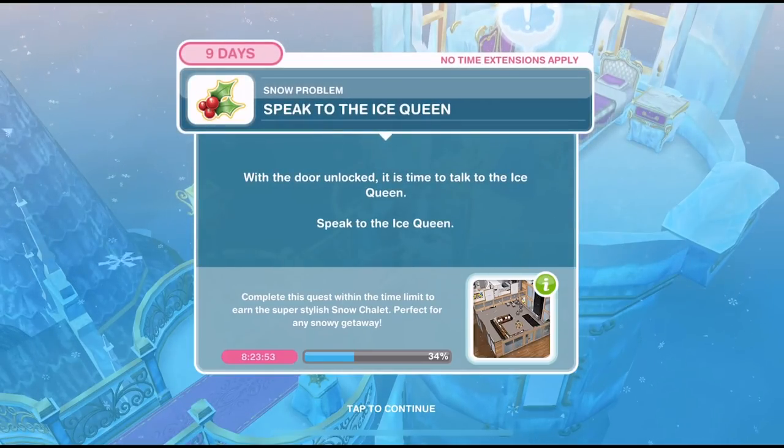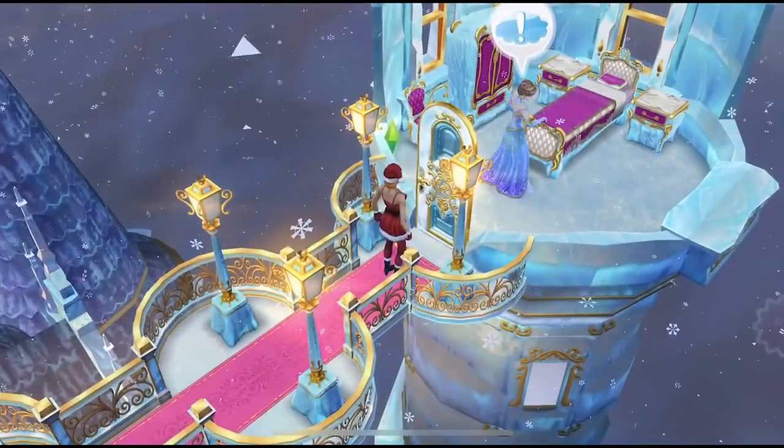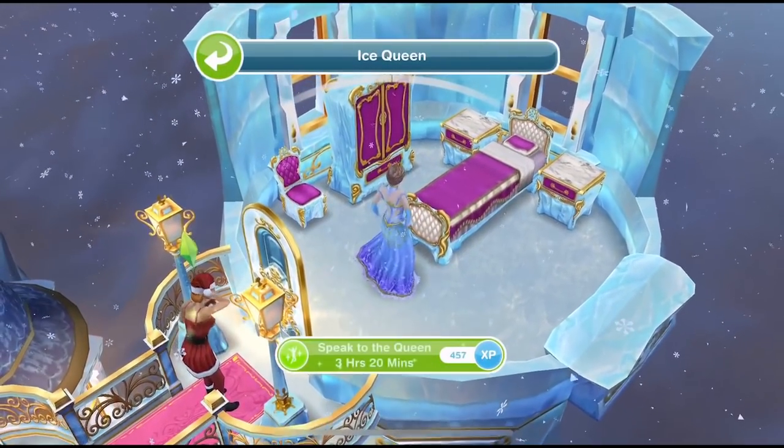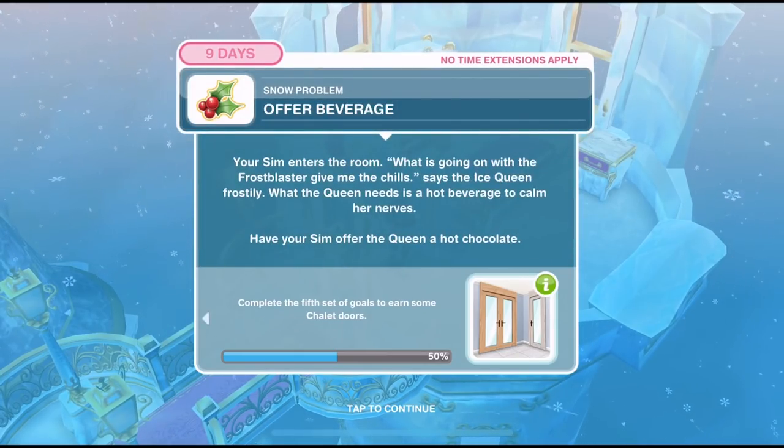Now we need to speak to the ice queen. With the door unlocked, it's time to talk to the ice queen. Click on her and speak to the queen for 3 hours and 20 minutes.